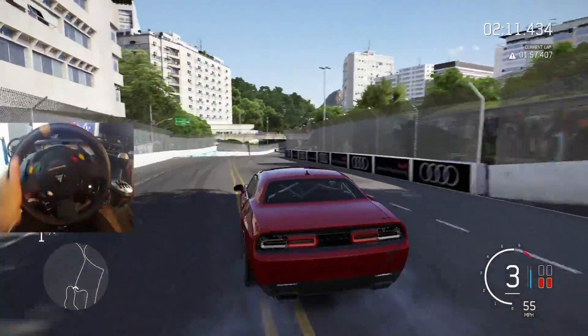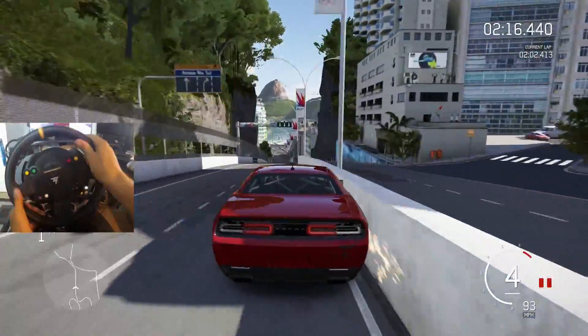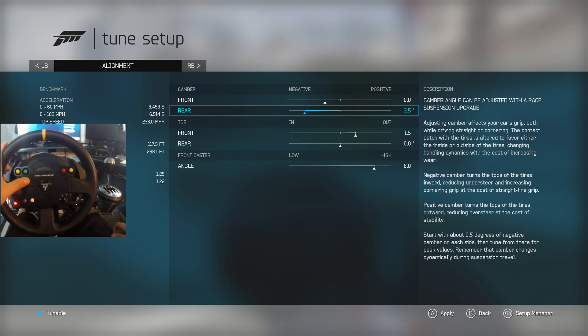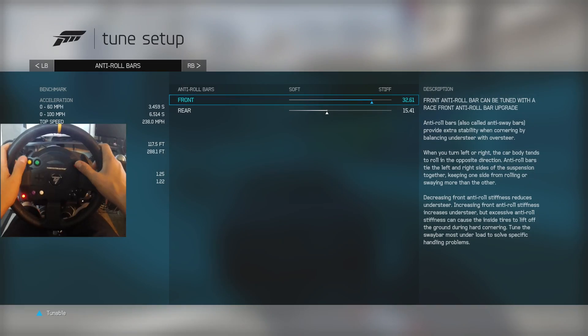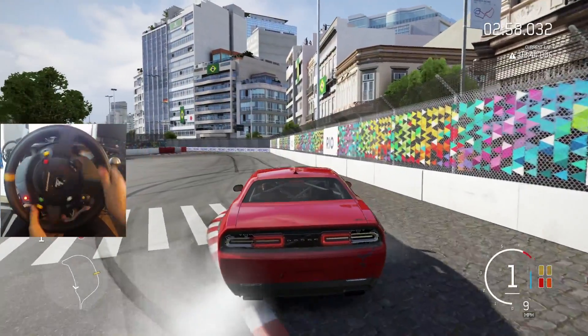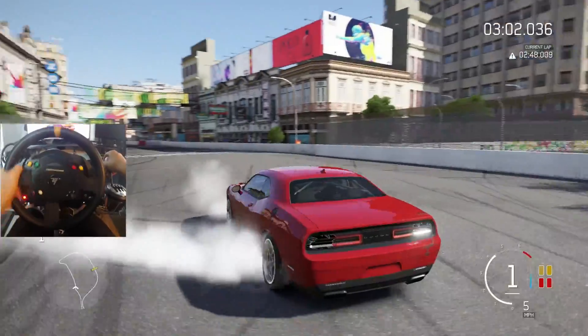Let me know your thoughts if you're on a wheel — have you adjusted your control panel at all? We've gone ahead and tuned this thing just a little bit more. We have brought down the front camber all the way to zero and extended the rear to negative 3.5. I know it's a little bit crazy but I wanted to give it a shot with this Hellcat and we might as well just finish the track.